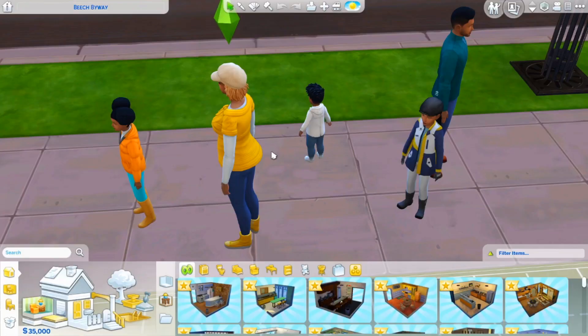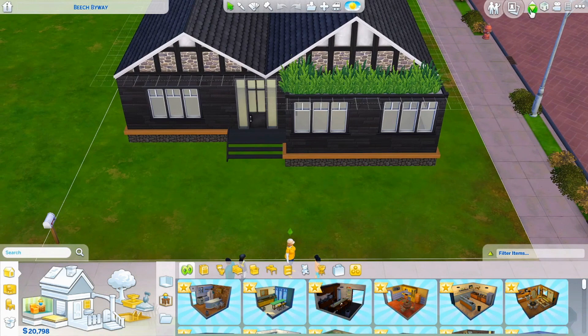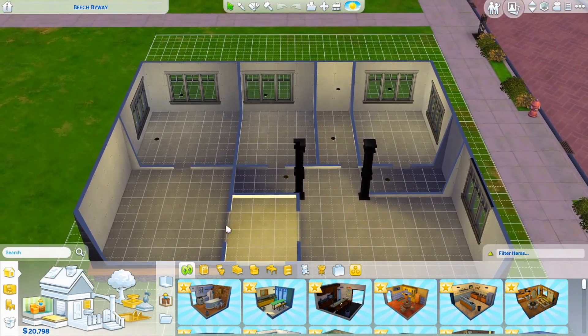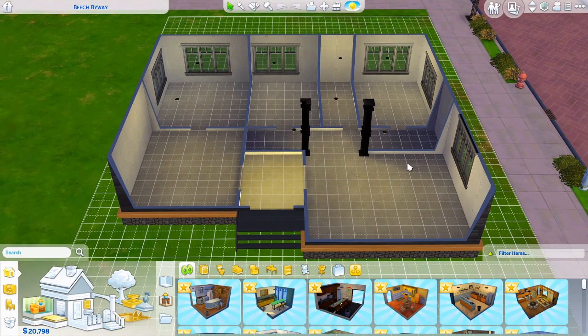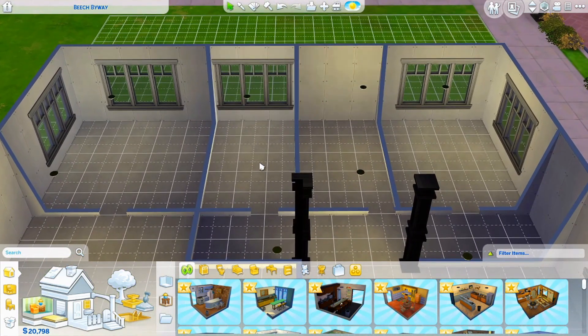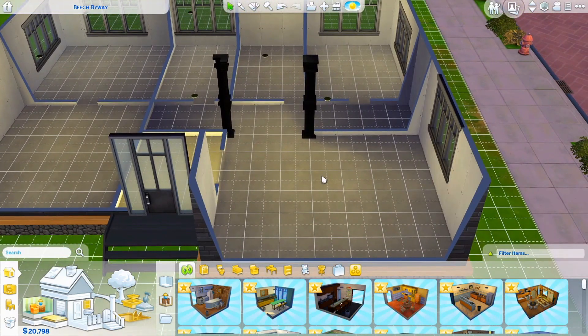Here we are with our family of five. I've already entered the cheat code for the thirty-five thousand dollars. Here's the build — this took me forever, honestly. We have the hallway, game room, parents' room, toddler's room, bathroom, twins' room, and the kitchen/dining/living room area. I'm going to make the toddler's room a little smaller since a toddler doesn't need a big one.